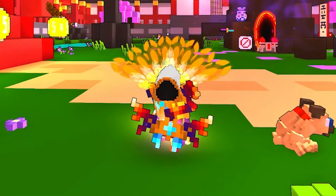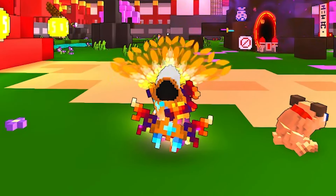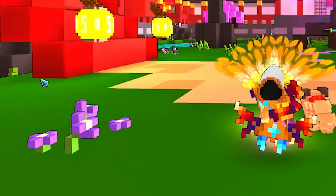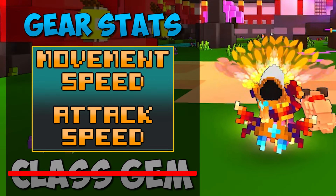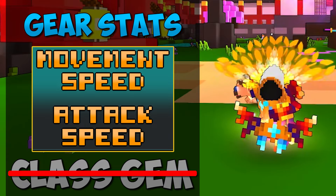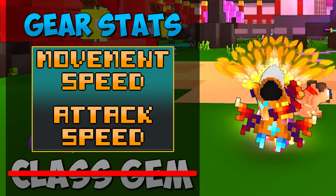The stats you're going to focus on for your gear with the Shadow Hunter will vary depending on whether you're using the class gem or not. In the early game, attack speed is going to be mandatory for your basic attack, and then you can have movement speed or crit damage. It doesn't really matter much at that point because you're generally quite weak when just using your base attack — but the base attack is a lot more powerful than people give it credit for.